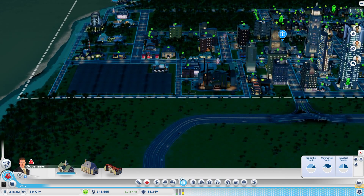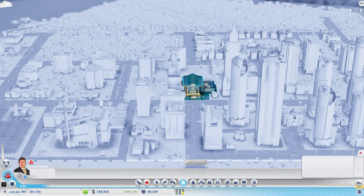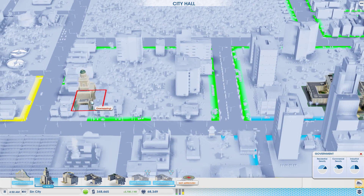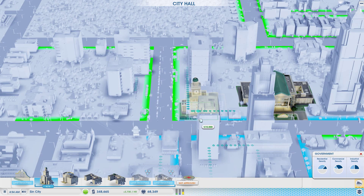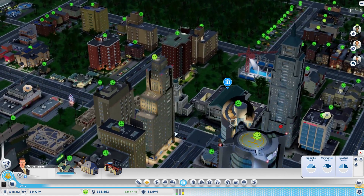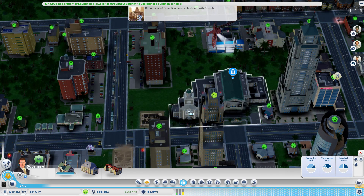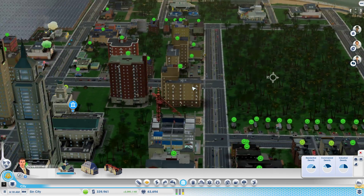I'm going to speed up time so we can start making money faster. Let's add the Department of Education. I had trouble placing it last episode, but I think I want to put it close by here — it's just a small building. I can sneak it in right there. It's a weird spot but something else can move in next to it — there's enough space. It fits there nice and tight.